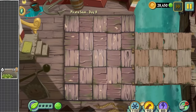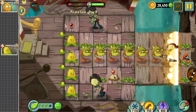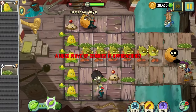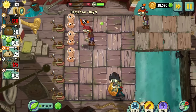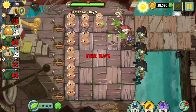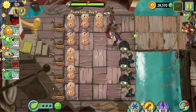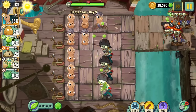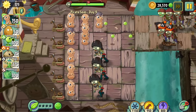Day 8 is just a conveyor belt level, which I'd normally skip over, but look at the freakish way I decided to beat this level — this is the kind of setup that gets you put on a list. Day 9 really exemplifies how underutilized the world gimmick is in Pirate Seas. The last wave had a single zombie in each of the water lanes, meaning the rest of the zombies are stacked into just two lanes. I just stacked peanuts into the two lanes that actually matter and won very easily.